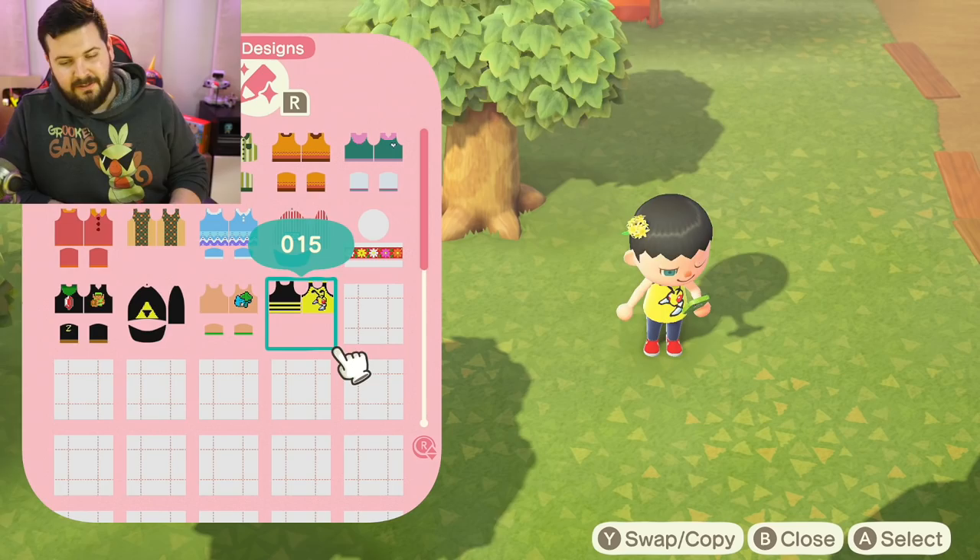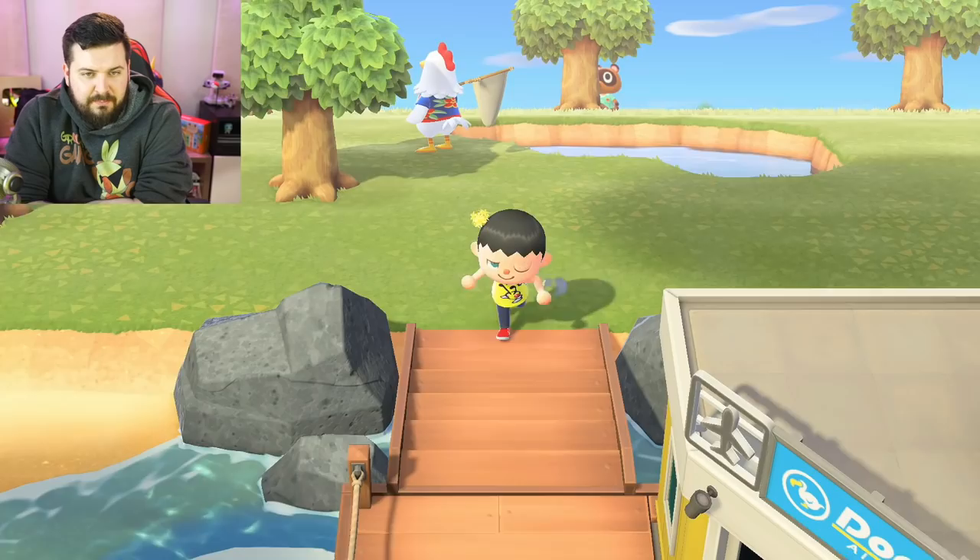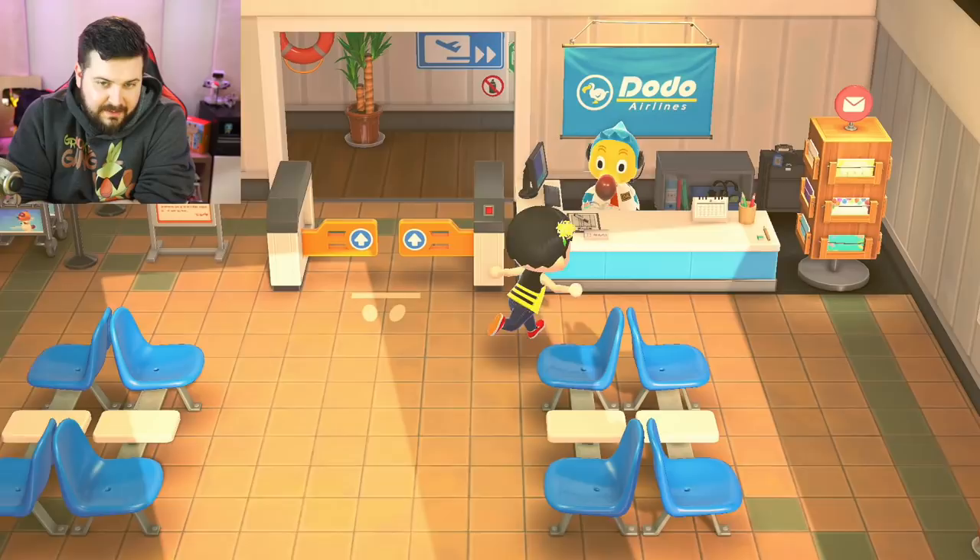What a pro gamer move! Time to commemorate this event — I'm changing my outfit to a Beedrill tank top. Yes, I know Beedrill is a bee, not a wasp. My inventory is pretty stripped down now, so let's head to Dodo Airlines and make our way to another randomly generated island. I need just 10 more iron nuggets.